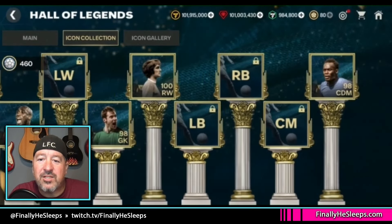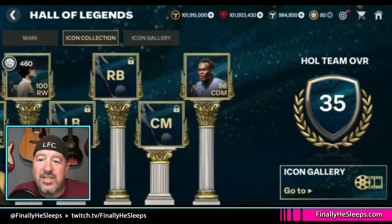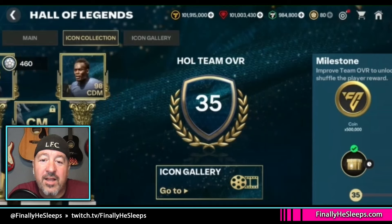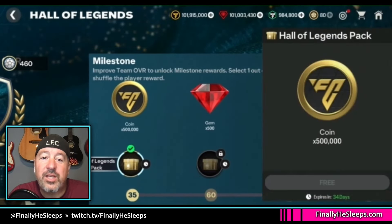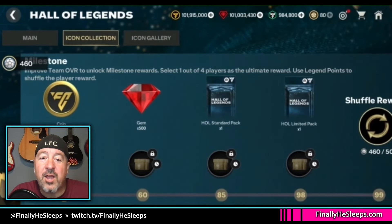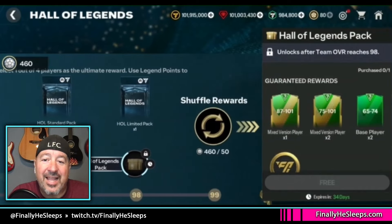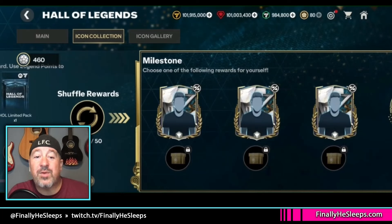These players go into their positions and increase your OVR — the OVR for your full icon team. Right now you can see the Hall of Legends team OVR is at 35. As you add more icons, that number will continue to go up, and we use that OVR number to hit milestones on the Icon Collections tab — like 85, 98 — and we keep moving up from there.